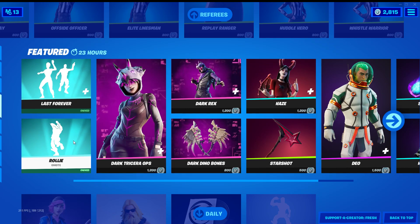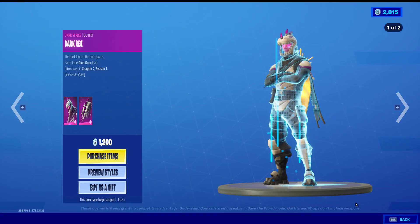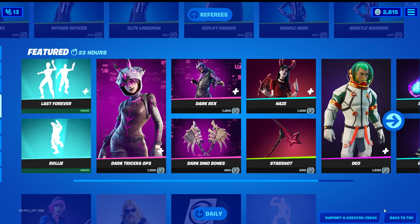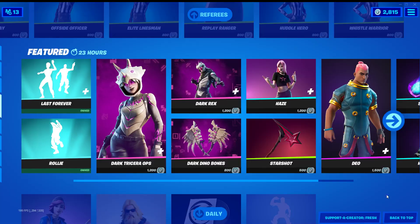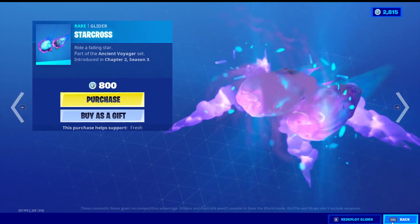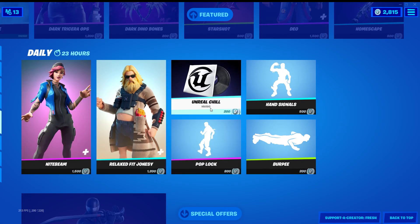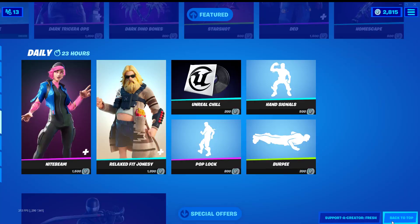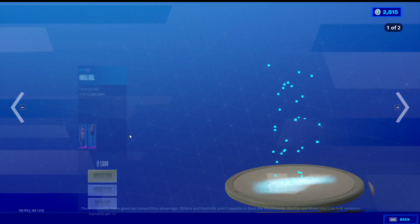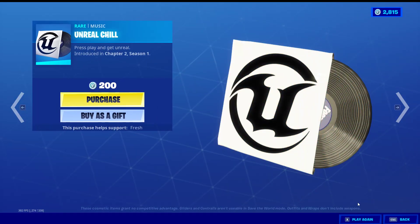We got the last robo roller emote. Can't jump, dox, trail ops, dark rex, dino bones, haze, starshot, deo — interesting skin — star of class. Home scape. Ooh, that's been in the fires for a while. We have a night beam. Relaxed fake Jonesy. Unreal chill.